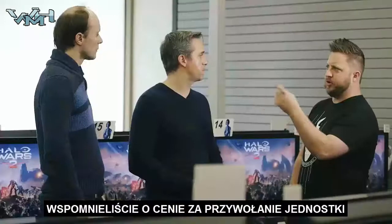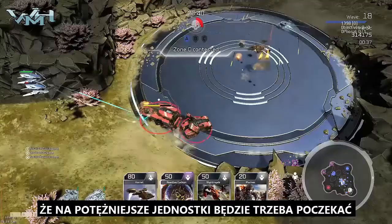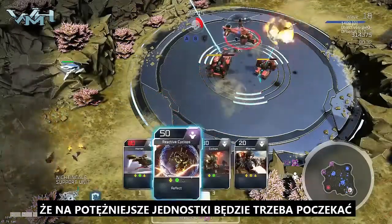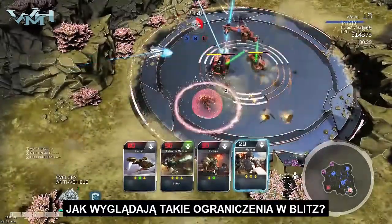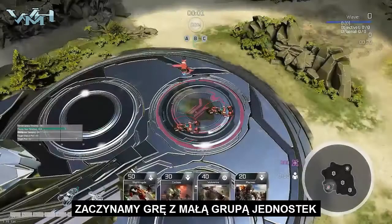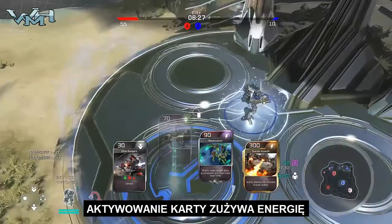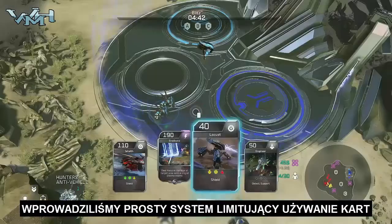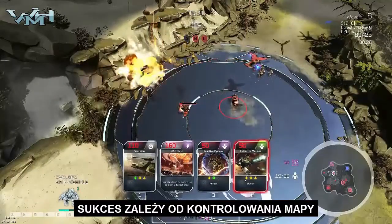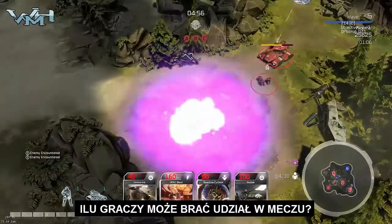You said something about cost — what do you mean by calling in? In Blitz mode, you have effectively a small starting army you get, and then you have the cards you can deploy. Cards cost energy to deploy, and you have a very basic energy system that manages when you can deploy those cards. A lot of the game mode is about map control — it's about the capture points as well as the resource captures.